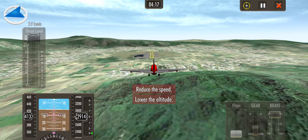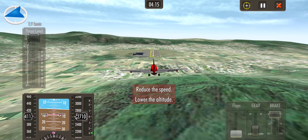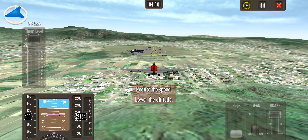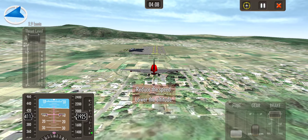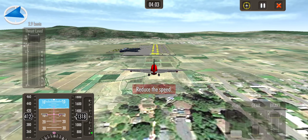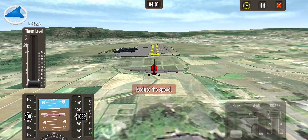What matters is you have to make sure that you touch down your 707 at the appropriate speed — at least 150, less than 150, and more than 130. Getting close to the approach.